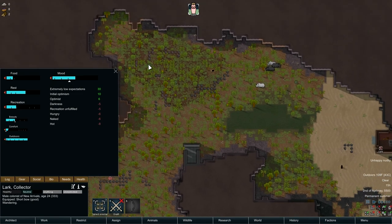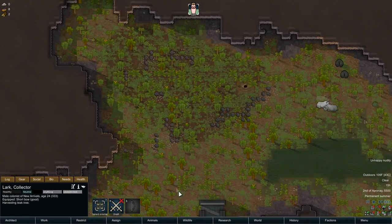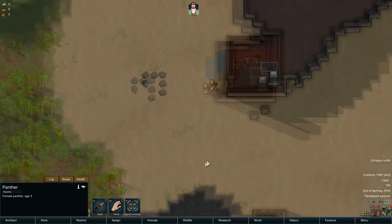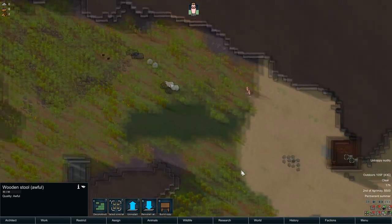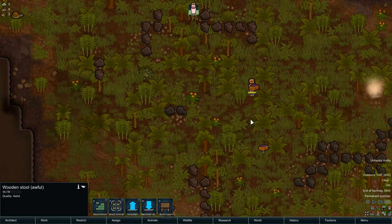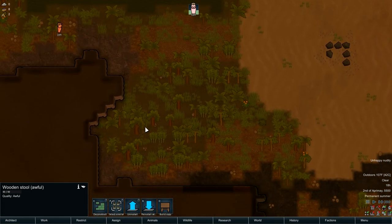Let's find some more berries over this direction. He wants to chop some trees which is fine — hopefully this cat doesn't get feisty with us. We got an awful stool. He's going to grab the berries — he might just eat them right away if he's hungry enough. That'll give us some berries and then we just need some wood for a table.